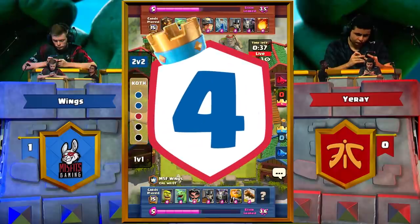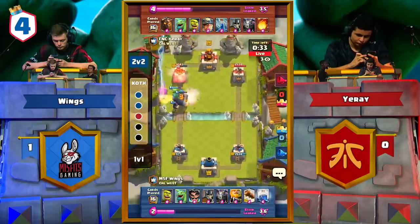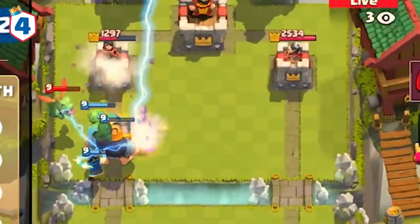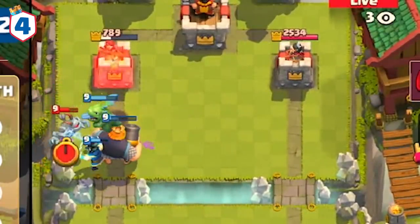The next play is between Wings of Misfits Gaming against Yurei of Fnatic. Here we see Wings getting amazing value from his lightning, using it to take out the baby dragon, the goblin brawler, and even hitting his opponent's princess tower for a huge positive elixir exchange.